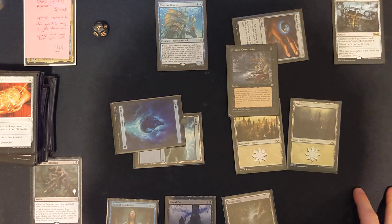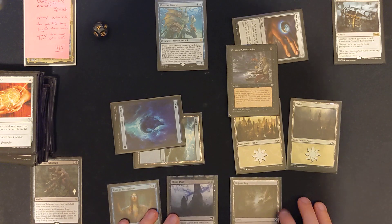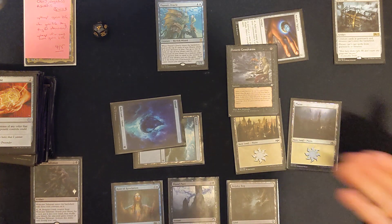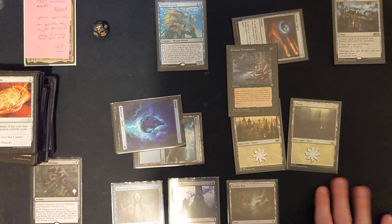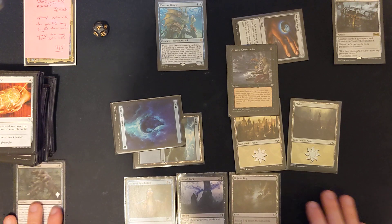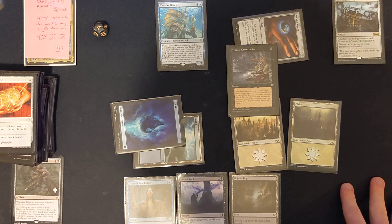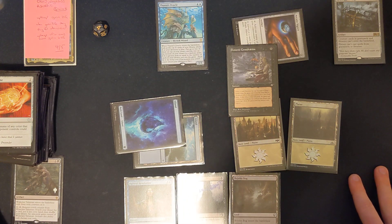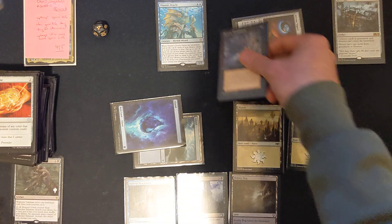Obviously with this setup, in this situation, depending on the board state — things I need to look out for — if I get to my turn at this point, I have no mana to defend myself and I have no counterspells in hand. So if people are sat there with a couple of blue mana available through artifacts or lands — I always want to double-check artifacts — then I might have wanted to not go for this.